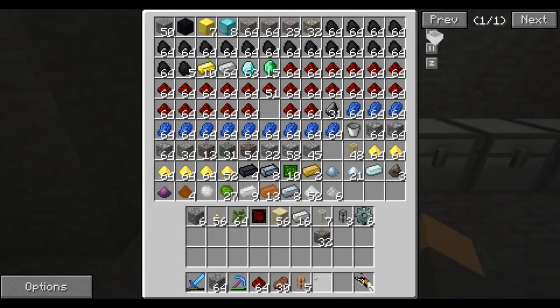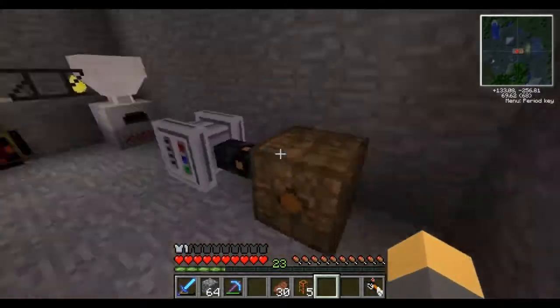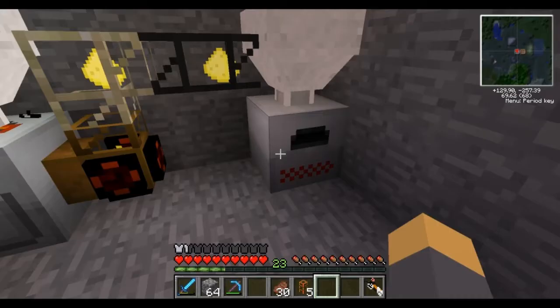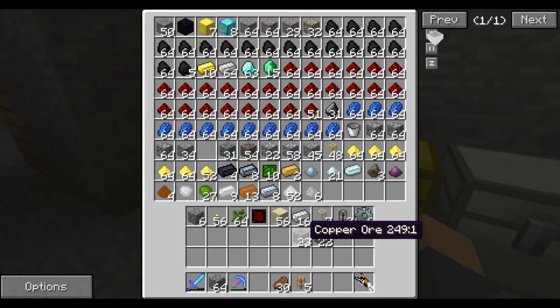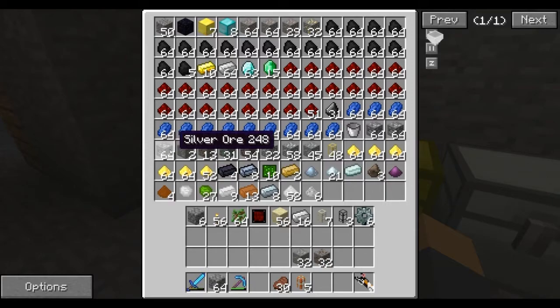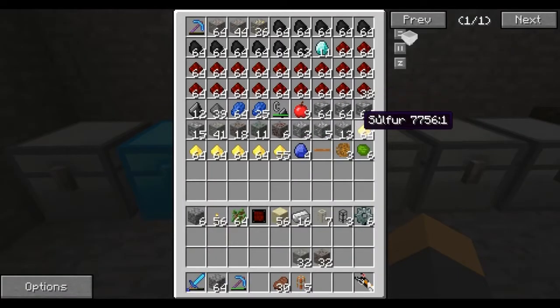I need to really stop using redstone, but at the moment I'm overflowing with redstone, and I will get to a point where I'm using this energy - I'm just not there yet. Let's get 32 of some more stuff. I'm really not going to macerate this silver because I have so much of it - there's not even a point.